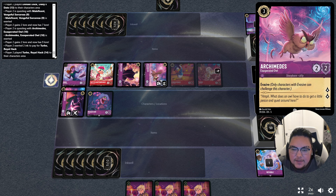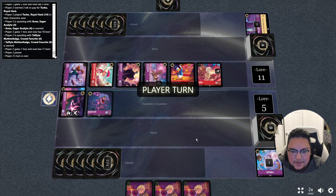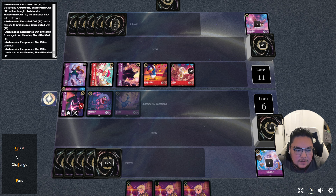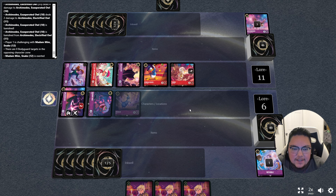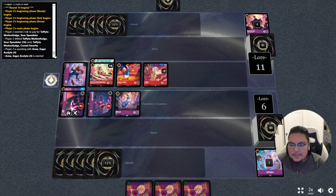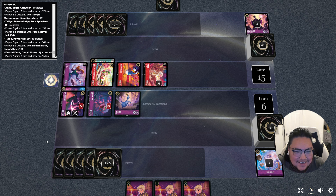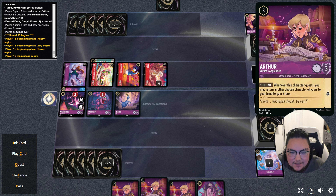My Owl is evasive so that works out. They're going very wide here and I've got to get some aggro going, but I'm pretty stuck with three Arthurs. We get a Goat — let's play it and get a lore. Let's get out the evasive character. We'll go ahead and challenge the one-three, one-two, and two-two. Maleficent is the bigger threat — we'll get rid of that two-lore questor. So far my mono-purple is not enough to stop this starter deck.